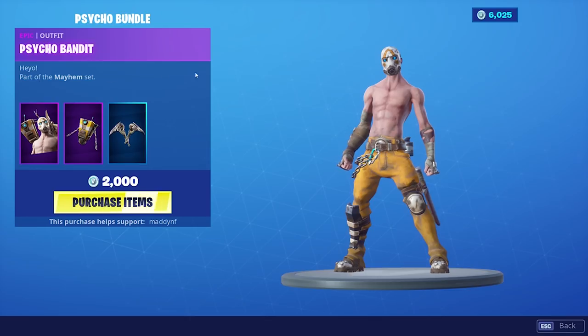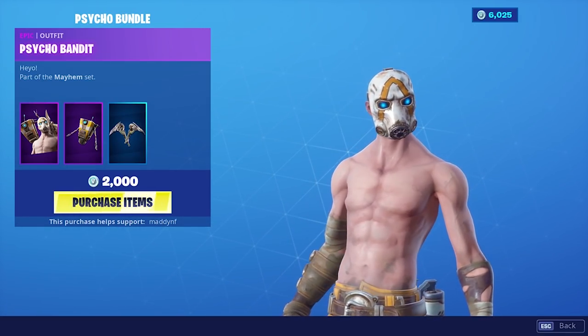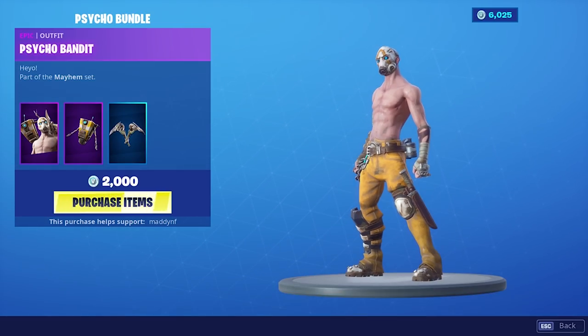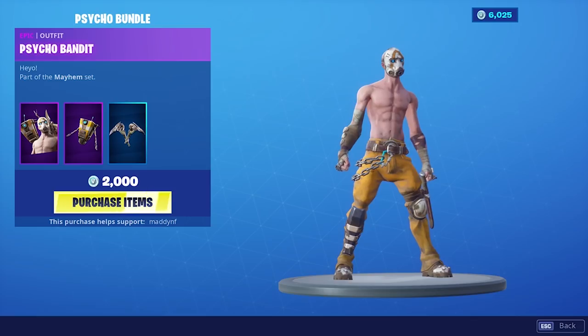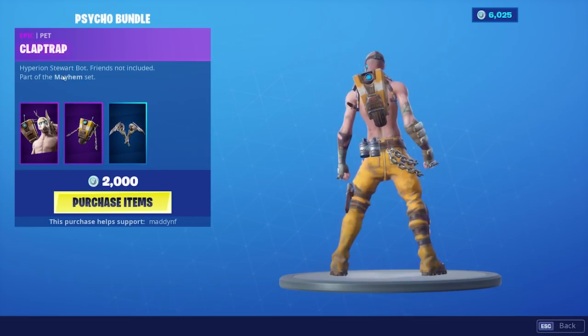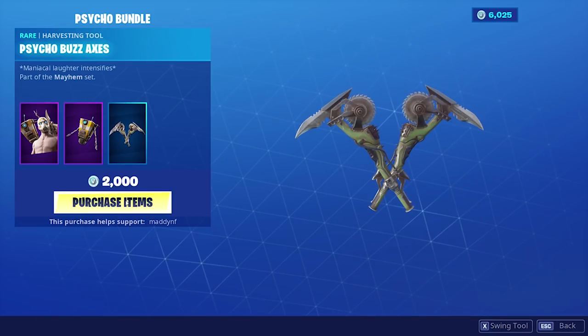And then of course the skin, the Psycho Bandit. Dude, that mask is awesome. Really detailed skin. I love it. Alright, let's go ahead and cop it. So you get three items — the skin, the back bling, and the pickaxe — all for 2,000 V-Bucks. It's interesting because this is an epic skin. Usually they sell epic skins for 1,500, but I guess because it comes with a pickaxe, they made it 2,000. So let's go ahead and get it.